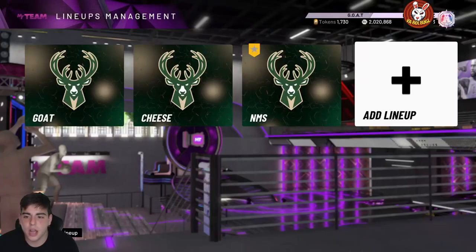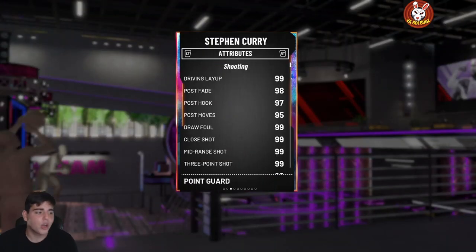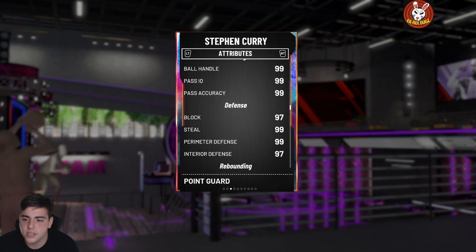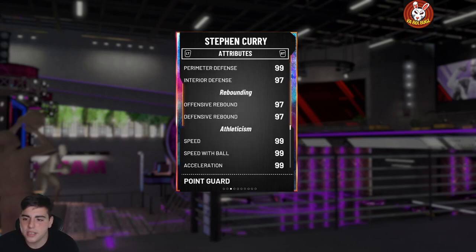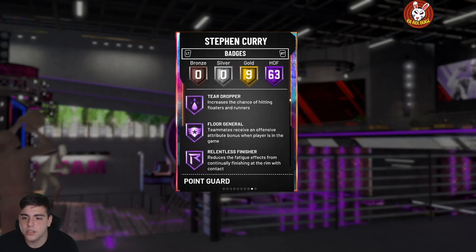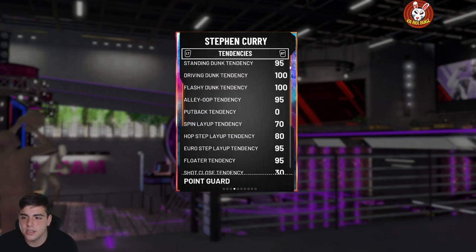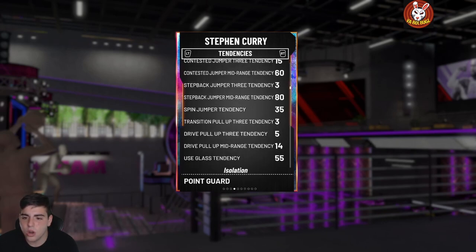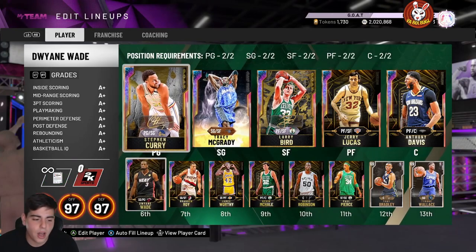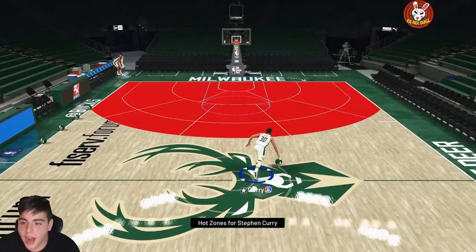Here are the stats — Steph Curry GOAT card, 99 overall. Block, steal, perimeter defense 97, offense 97, defensive 97. Let's check out the tendencies — I heard they're very good. 63 Hall of Fame badges. He has every stat in the game. Look at that driving dunk tendency — his tendencies are insane. They had to make this card OP.